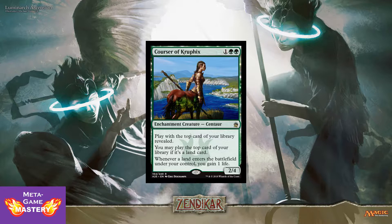Corsair of Kruphix is a 3 CMC, green-green, 2/4 enchantment creature. Play with the top card of your library revealed. You may play the top card of your library if it is a land card, and whenever a land enters the battlefield under your control, you gain a life. Great to see this getting a reprint. Lots of people love this in eternal formats — just general landfall goodies.